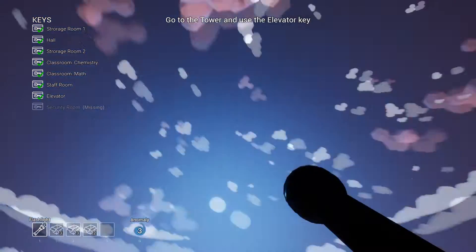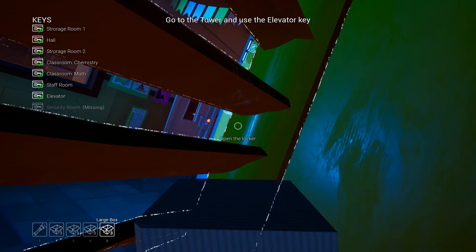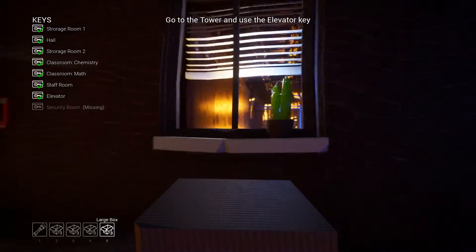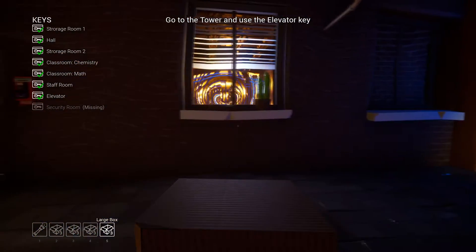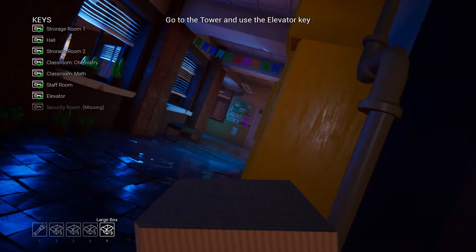I've come all this way and the teacher's patrolling the corridor that I want to go and look in. Yes, it's there! Oh my God, what is that? Oh my God. Okay, so now that I know that's there, we need to get to the rooftop and see if we can get in. That can't just be there for no reason.